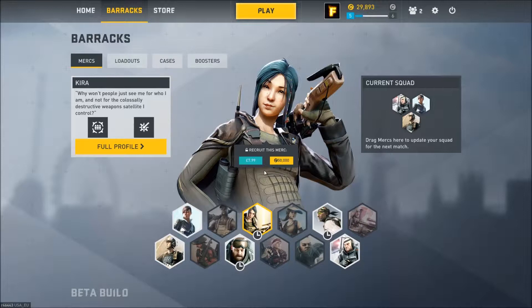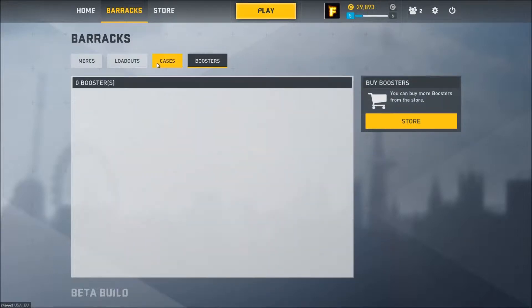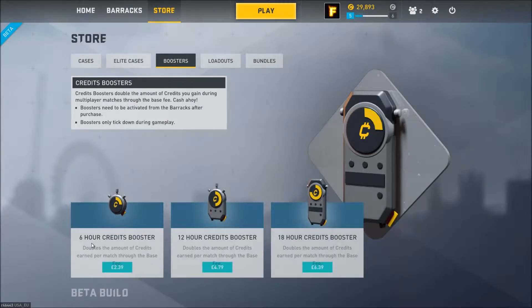Right now the game doesn't grab me enough to play that much to unlock everything — it does get a little repetitive. Of course you can pay real money to unlock mercs right off the bat. For example, £7.99 to unlock one, and some cost £4.79. You can buy boosters as well — a six-hour credit booster is £2.39. That's pretty bad. A day would be good, but six hours for a couple of quid? That's ridiculous. There are other free-to-play games with a better model than this.